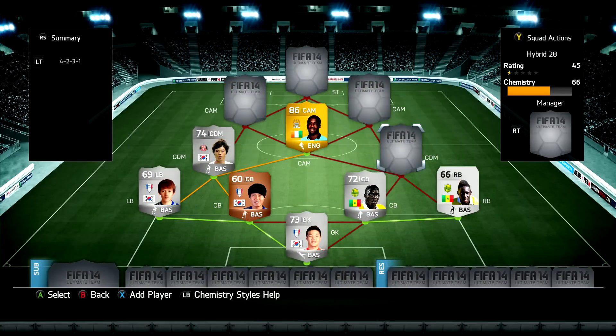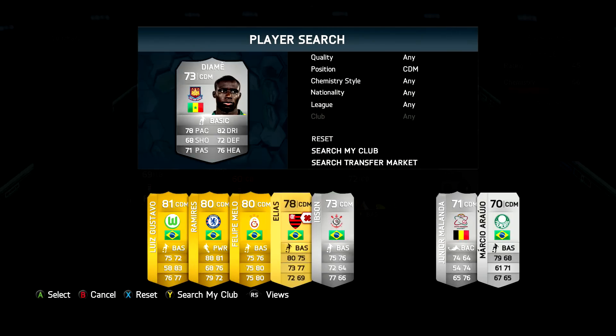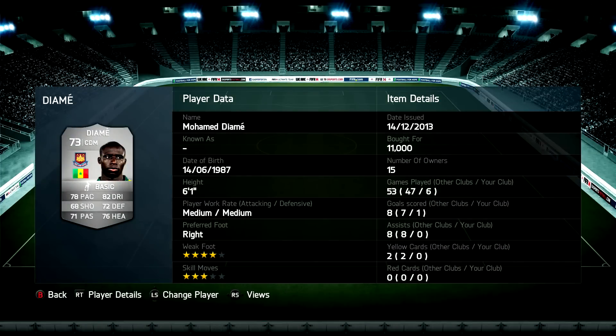Moving into the right CDM position we have another silver CDM called Diame. Just like Kai, he's normally a centre mid so it costs a little bit more to move him into that position. But he's pretty decent — he stands at 6ft tall, very strong and very balanced on the ball.